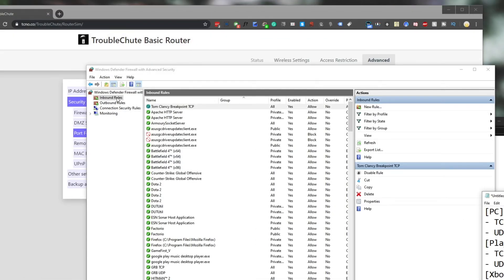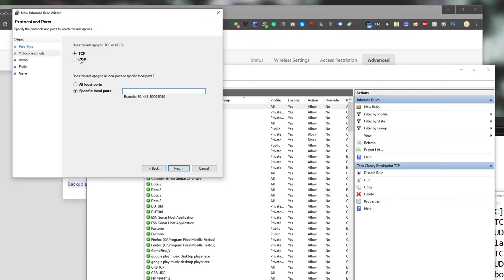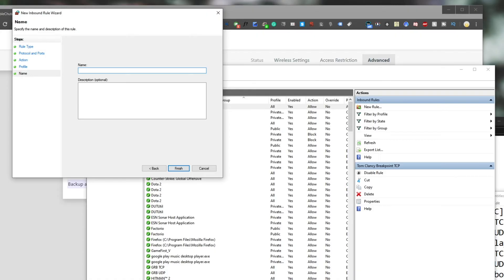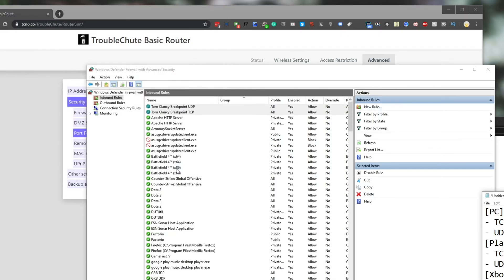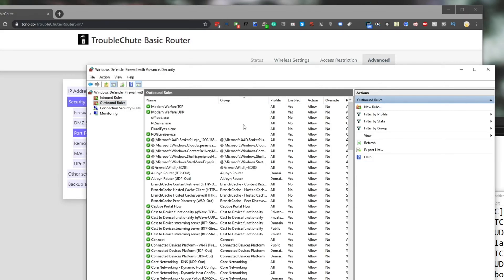Now that we've added the inbound rule for TCP, we need to go New Rule again — staying in Inbound Rules — select Port, Next, select UDP, and then enter the UDP range: 3074-3083. Hit Next, Allow, Next, all three profiles ticked, Next, and give it a name — Tom Clancy Breakpoint UDP. Finish. You can call these anything you want; I just have them organized like this for easy access.